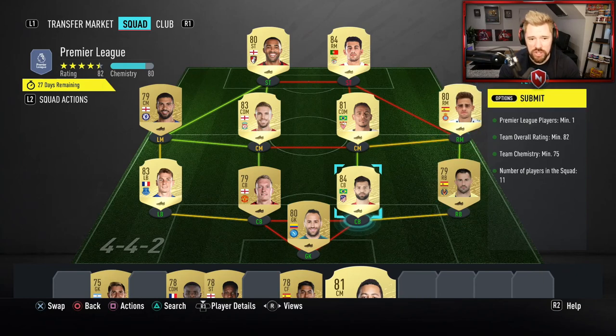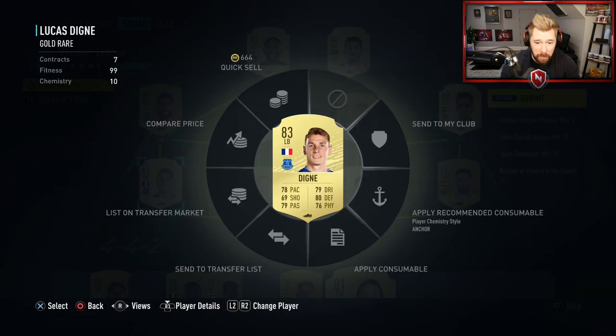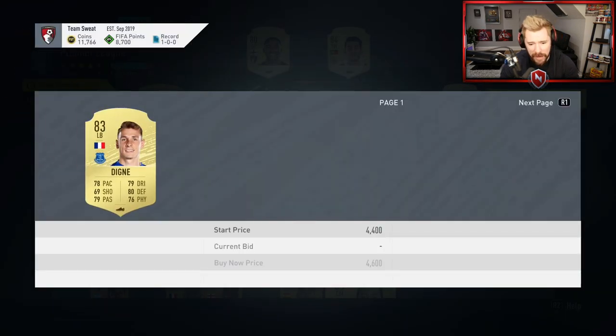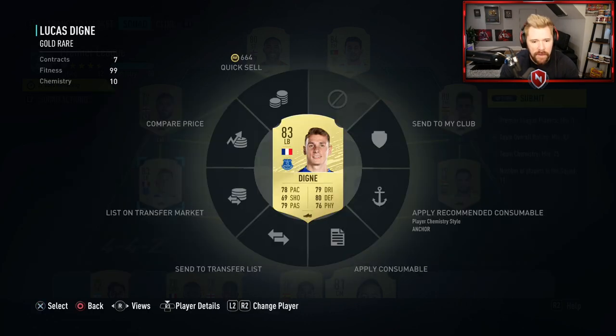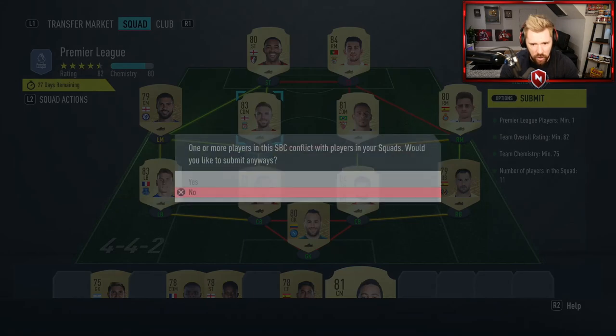So I know I'm using two 84s here, but because they're like barely 2k each, this is only like a six or 7,000 coin squad. Using Dinier is probably a bit stupid because I will pack him so many more times. He's about 3k because of who he is — he's Premier League, 83-rated. Maybe a little bit stupid, but that's the first squad done.